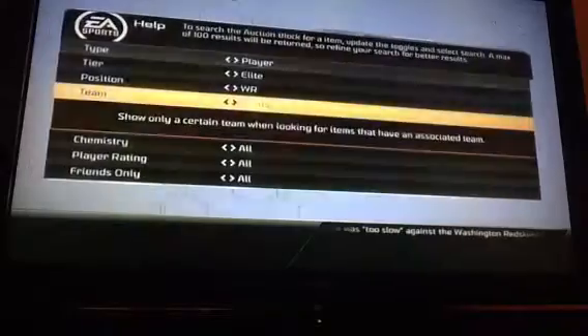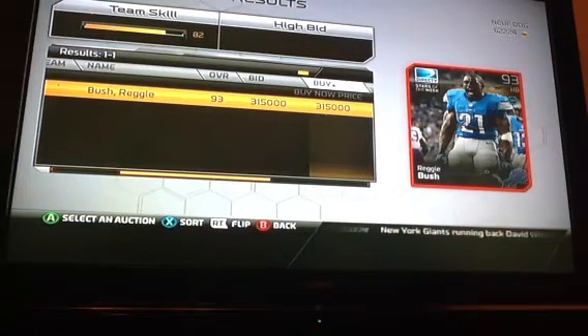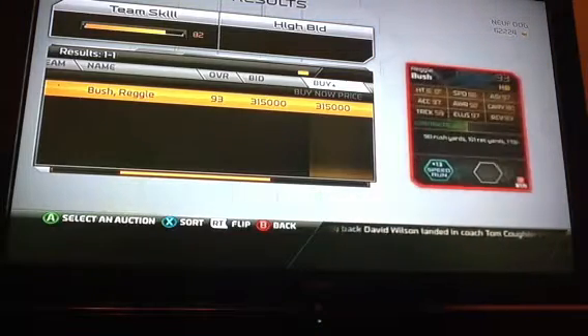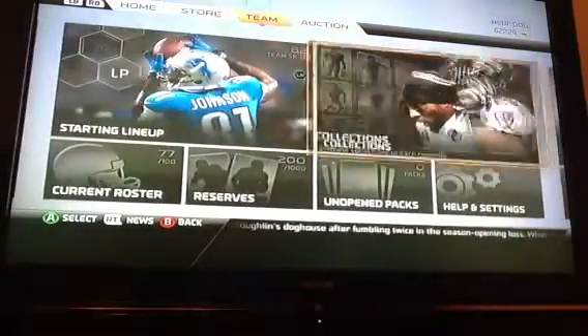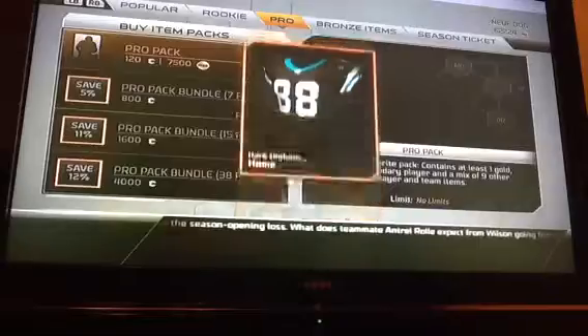The last one I'll be showing is Reggie Bush. There's only one of him listed. Did not expect Reggie Bush to be 315K - he's got 96 speed! That's insane. I've gotta pull some packs now, man. They're persuading me to pull these packs. Let's go!